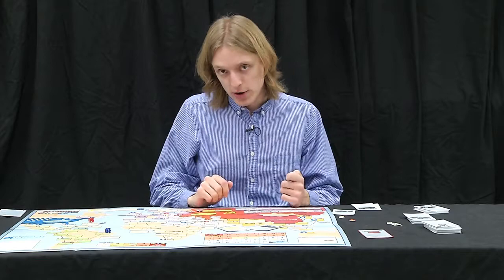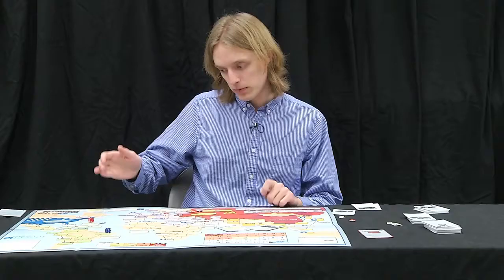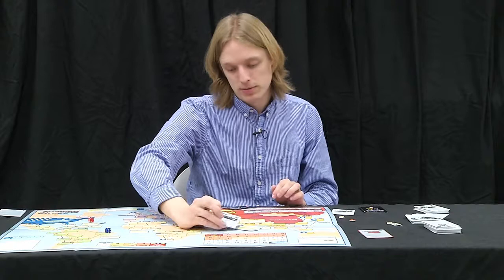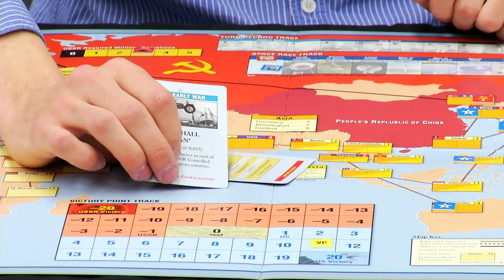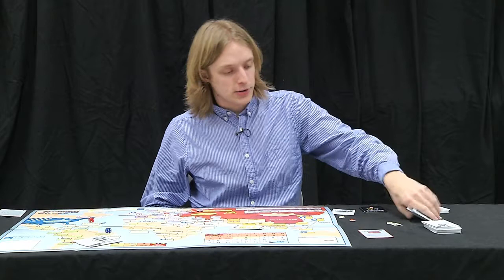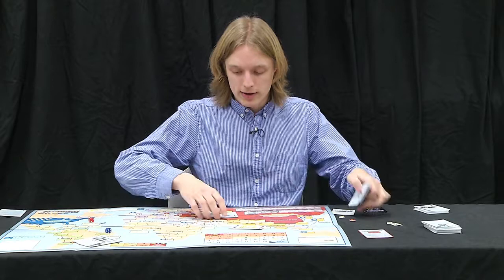So how does a turn look? Everybody starts with eight cards. In the first few turns, you only play six action cards at a time. After turn four, everybody gets a hand of nine and plays seven cards. To begin the turn, each player picks a headline card they want to use, sets it in secret, and then flips it over. The Soviet player might reveal Warsaw Pact Formed; the United States player plays Marshall Plan, which allows for the play of NATO and gives influence in Western European countries. These events go off, and then for the next several turns — starting with the Soviet player always — each player plays one card back and forth.